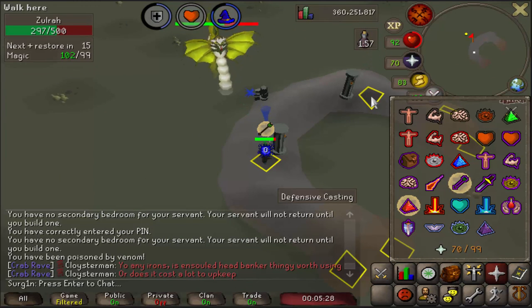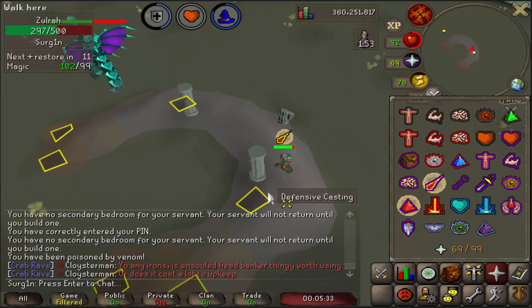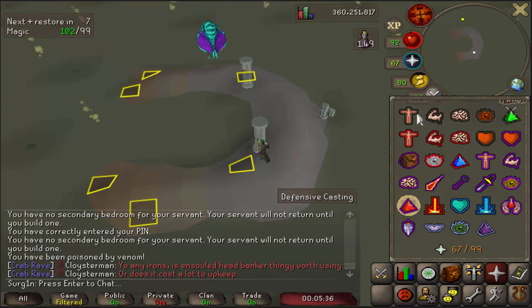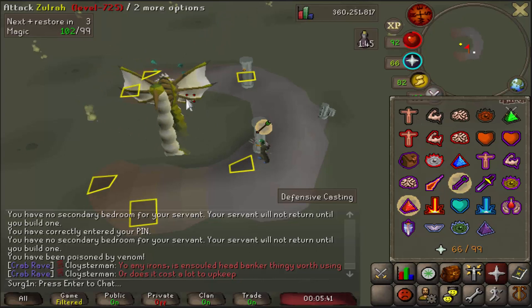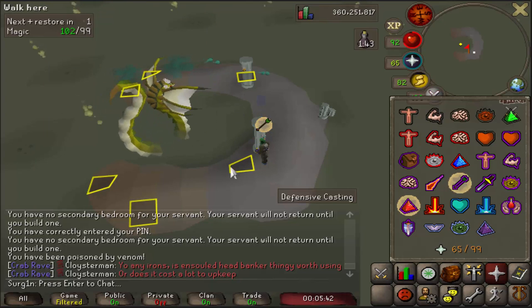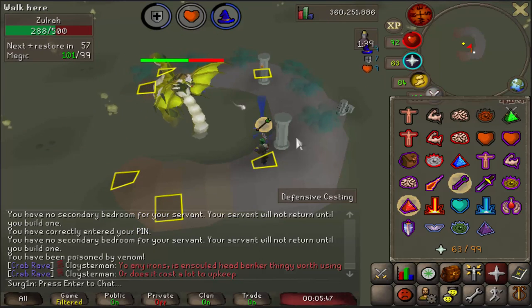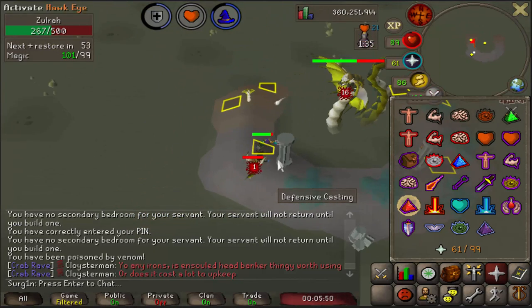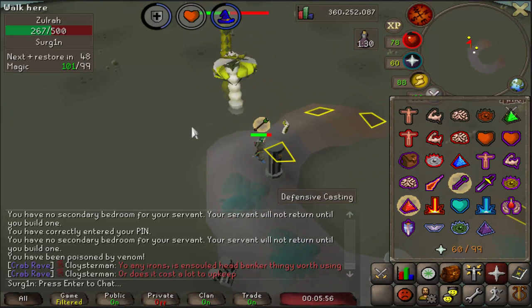Then there's a Range phase and we're already in position. Run over here to get out of line-of-sight. We're already in position here — the only thing we're going to do is move down one square so we don't get hit by the poison, but actually we're fine here, so you can just chill there the entire time. Then we're going to get a Green phase that we have to pray against.